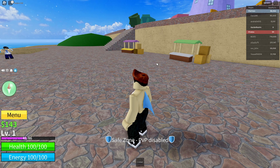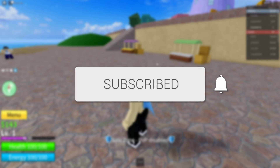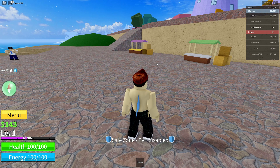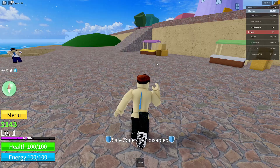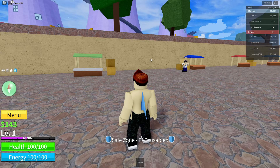We'll guide you through the PC controls for Blocks Routes. To move around you use the W, A, S and D keys on your keyboard. To move your camera, hold the right mouse button and drag it just like this.